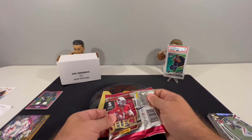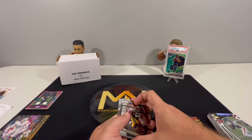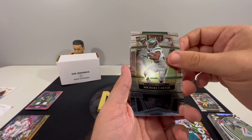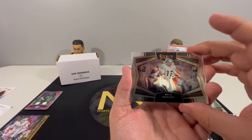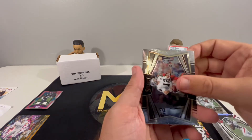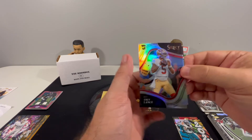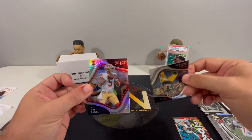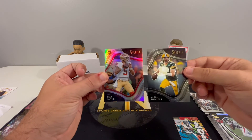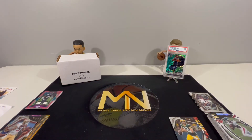Now we have Select 2021, five cards. Let's see if Select can come through for us. Doesn't look like we got an auto or memorabilia card, but we got Davante Adams, Michael Carter rookie - that's nice - and Rich Gannon, cool looking card. Next up looks like we have a Field Level Trey Lance - nice silver Field Level - and then an Aaron Rodgers Field Level right behind it. Nice little way to end the opening. Select came through with two Field Levels back-to-back: Aaron Rodgers and a Trey Lance silver.